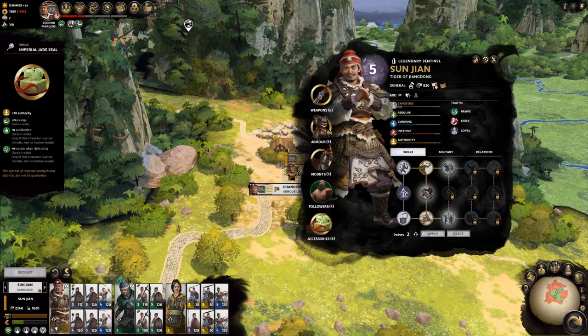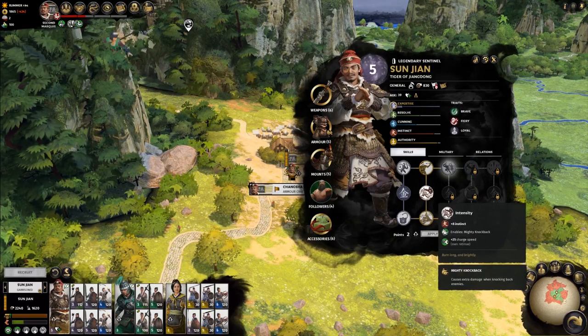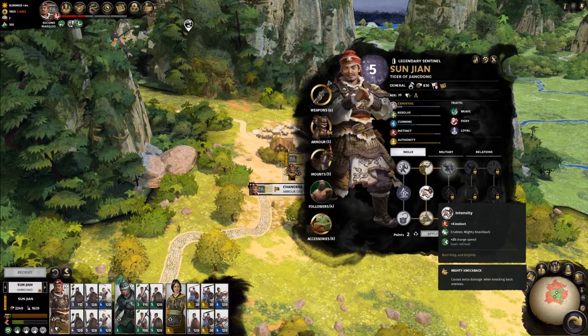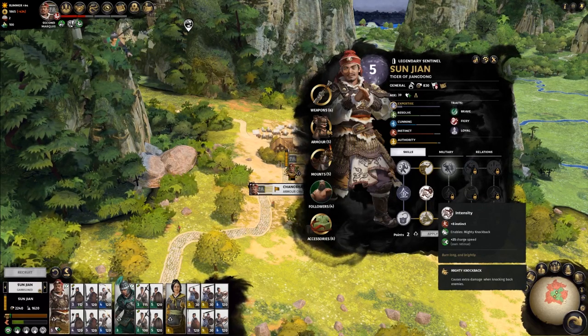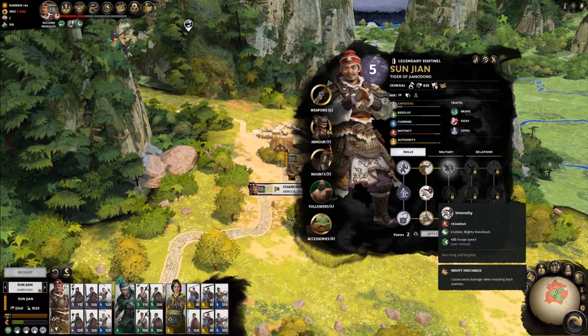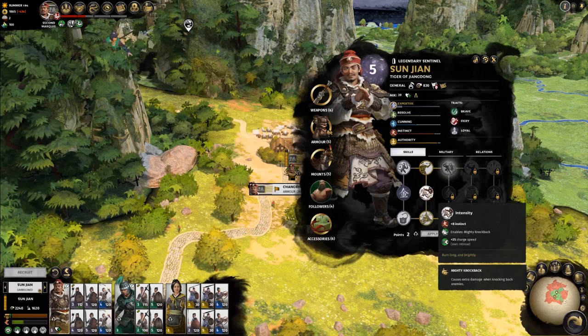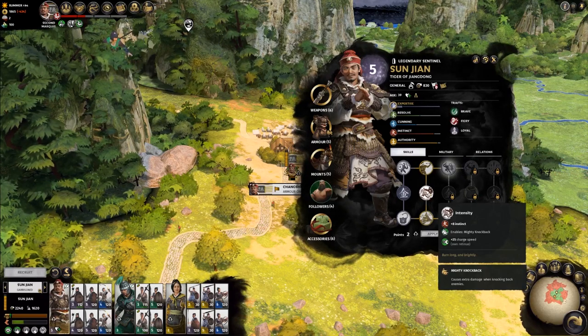Hovering over a skill, we can see the associated benefits. Intensity will grant us a charge speed increase for the retinue, a bump in instinct, and a new ability: mighty knockback. Any abilities granted by a skill are described below the benefits. Knockback gives us extra damage when knocking back enemies.